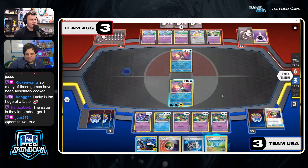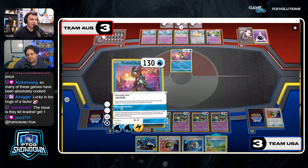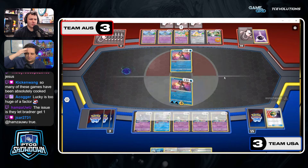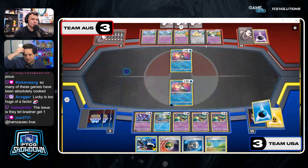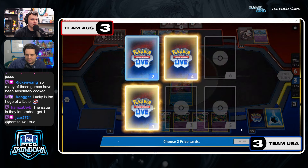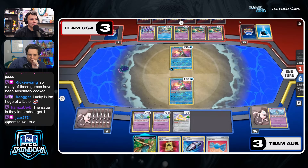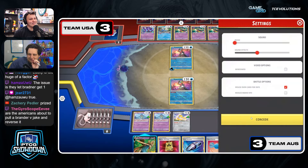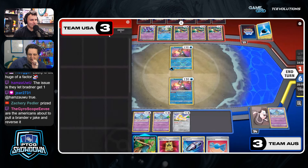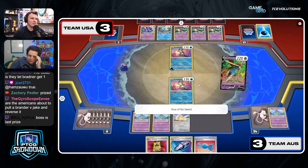It might be nice to get Sableye — once they KO it you can Sableye again. But you're going to go down to just one prize card here. You probably just don't need the Nest Ball. Now the question is the Pokéstop — if you put it in play this turn you can use it next turn. You need very little to win at this point, but if you keep it you guarantee you'll have it next turn. Did they lose Boss or is it in the prize cards? They're going to take two prizes here.